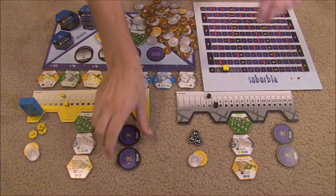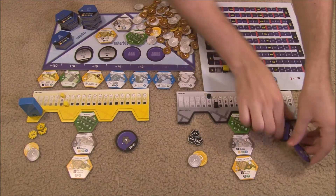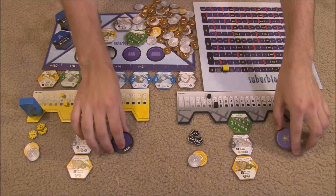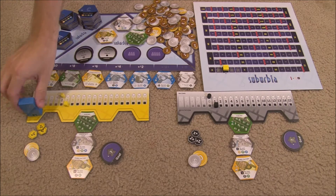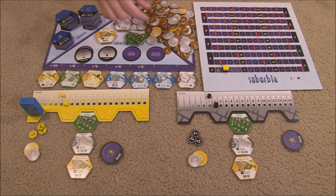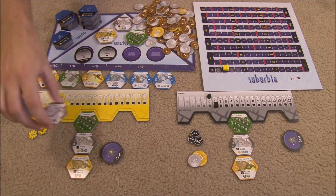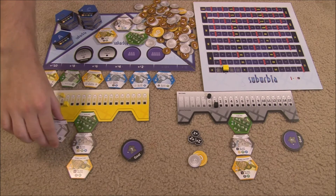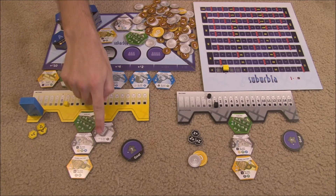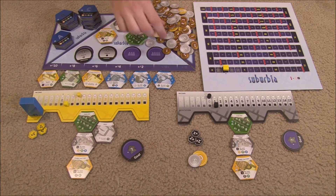In the example playthrough, players first look at their dealt goals and pick one to keep, discarding the other. The first player decides to take a mint tile costing 15 plus zero, spending all his money, but it gives him three income when placed. He places it adjacent to his existing tiles, immediately moving his income up three, and earns two money for each building of that type — getting four dollars total since there are two such buildings.